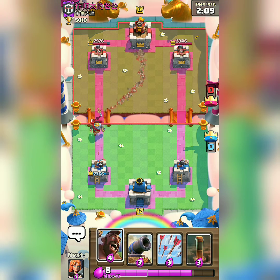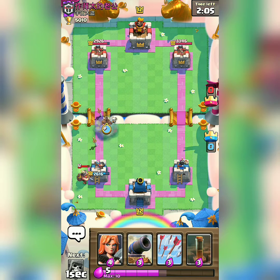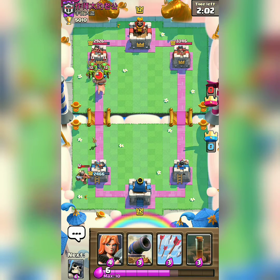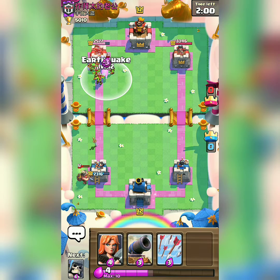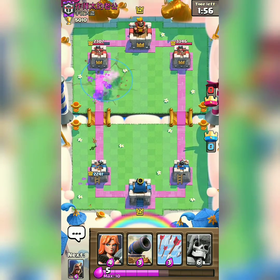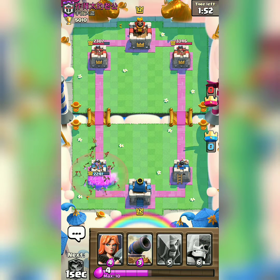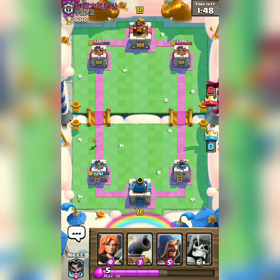It's time to rush Hog Rider — ignore that miner for once. I missed the golden opportunity. I didn't use my Earthquake because I thought Tesla was not there. If I had used Earthquake on that Goblin Gang, the opponent would definitely have been on the back foot.